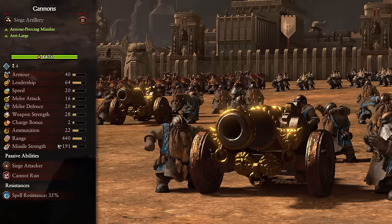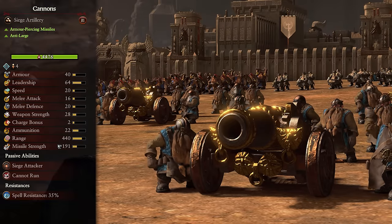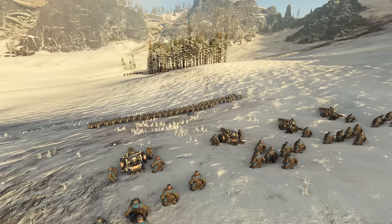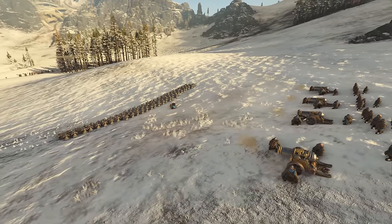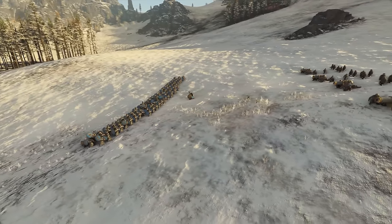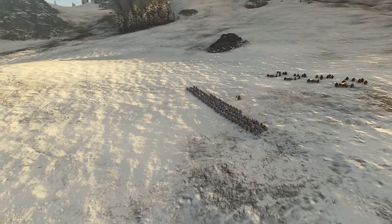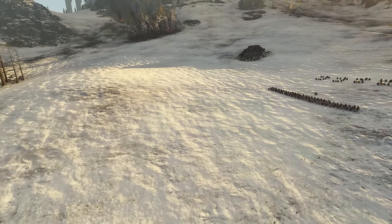Next we have Cannons. These are another tier 2 unit and have armor-piercing anti-large damage. Cannons are pretty similar to Bolt Throwers but have much more range and damage, so do their job so much better. They deal huge damage to large targets even without much in the way of anti-large bonus damage. Their huge armor-piercing damage can punch through even the toughest defenses and will chip away at the meatiest HP bars in just a few short volleys. Of course they still have a flat firing arc, but from this massive range they can pick off key targets from half the map away, so if something reaches your lines it should already be soft enough for your army to walk right over it.